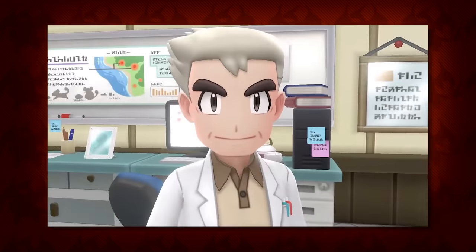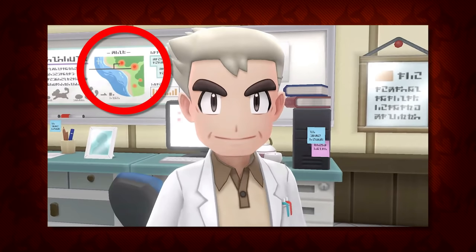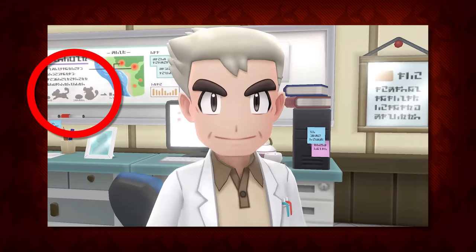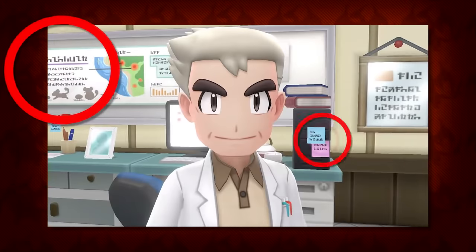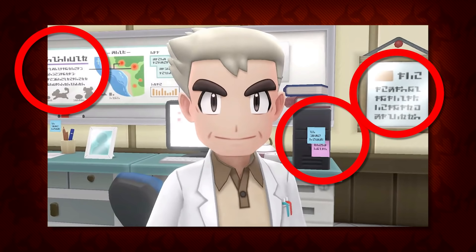Moving on, the 38-second mark is really interesting because you can see various amounts of hidden things. The board there seems to have a map that shows a location I am not familiar with in Kanto — could this possibly be a completely new area? There are also images of Rattata on the board but the shapes of both of them seem to be different; one's fatter and the other is skinny. Pokemon Go has brought differently sized pokemon to the table, so it would make sense if that was the case. There's also a lot of things written in this pokemon language that I wish I could decipher.